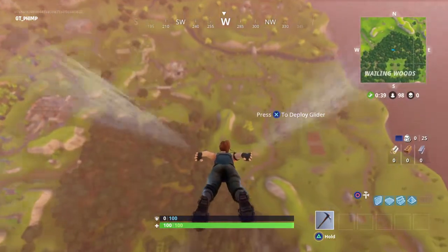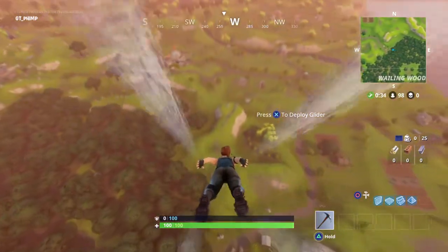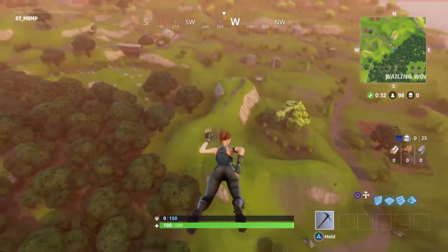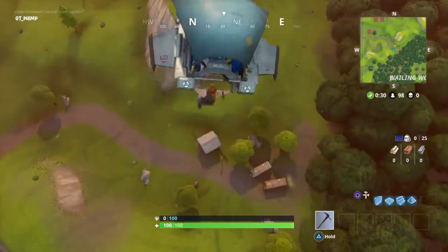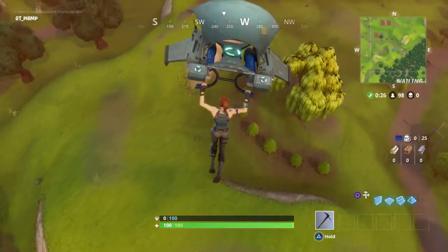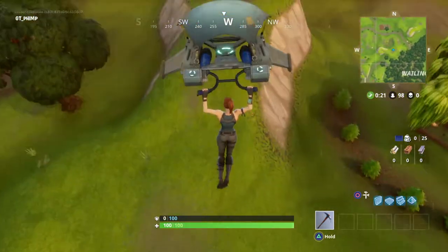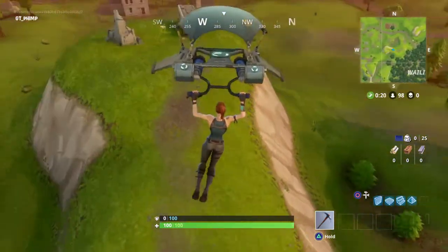I'm calling it RV Ridge. There's a little RV parked on top of this ridge right here that I'm going to. Now this, to me, is the best starting spot. I like to look down here real quick, regardless of the people — I'm going to get here first.